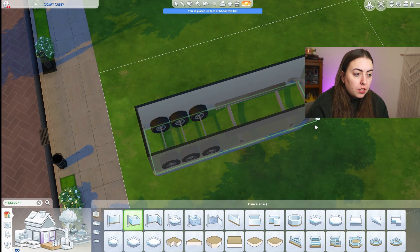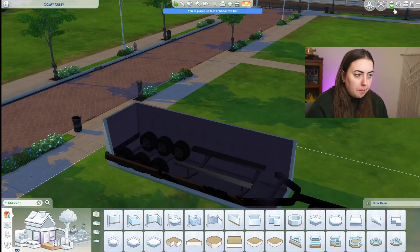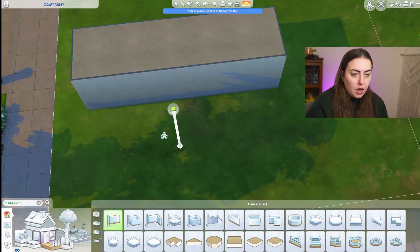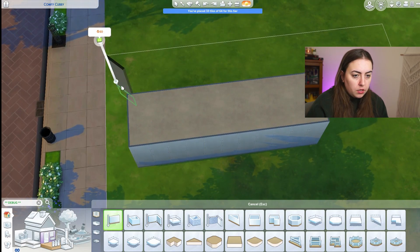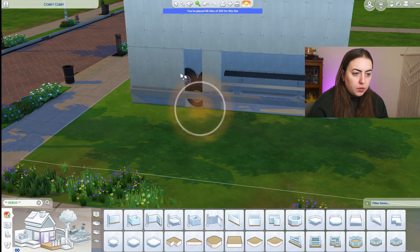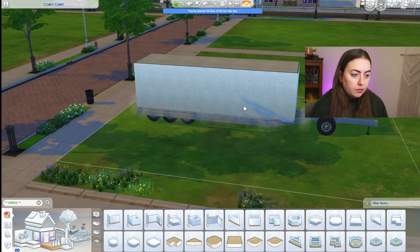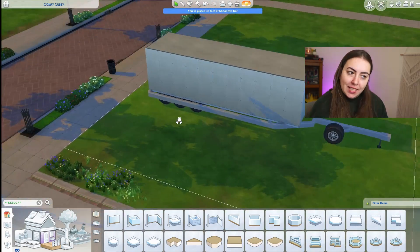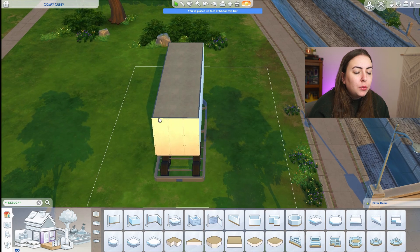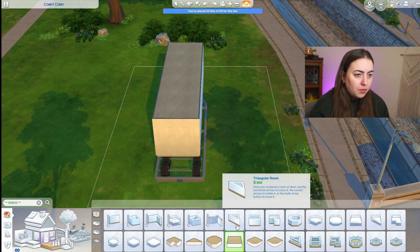If you've never used these trailers before, this is how you get them to work so that they're not doing that and make it inside. You've got to build a base, and then you've got to build a floor on top of it, and then using the hammer tool you've got to delete the entire first floor, and then you use this foundation level, bring it down, right on top, just like that. The only annoying thing is if you want any sort of porch or anything, you've got to do it when it's up here, because it'll give you problems before that.